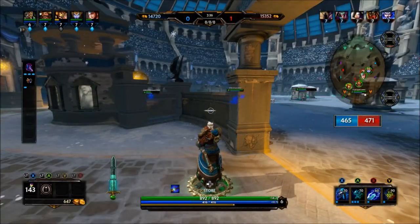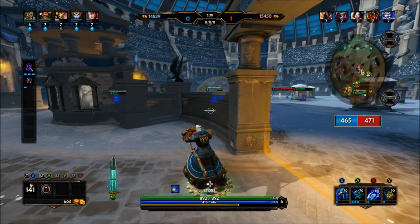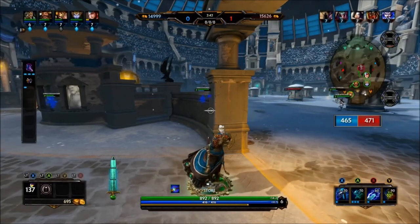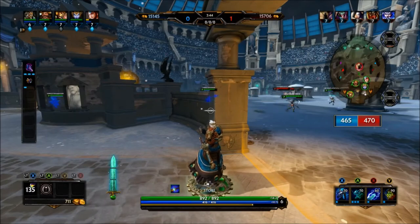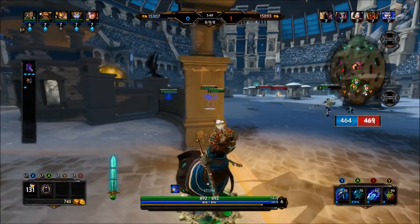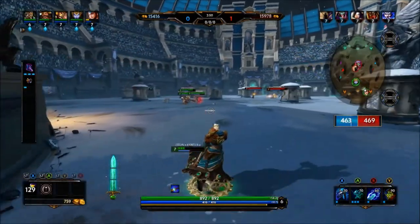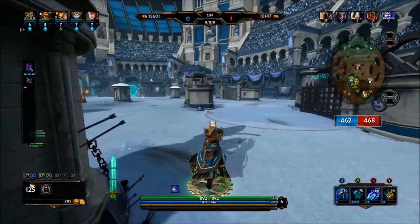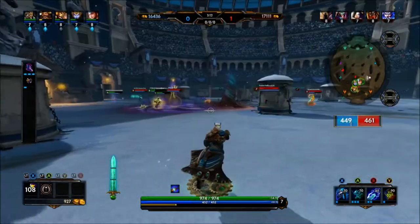There are downsides — if they pop a relic like Sanctuary, you're just going to throw them up in the air without dealing any damage. But that's fine, because by the time they're in the air and come back down, your Water Illusion ability will be back and you can use that to get out of the fight, or turn around and go back in for another try at the kill.